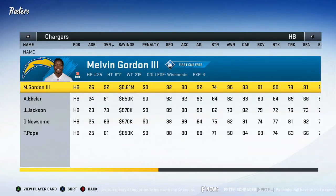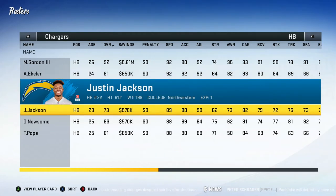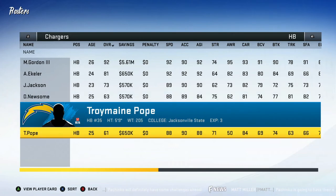At running back, of course you got Melvin Gordon — unfortunately even in a game he's going to be playing for us, but in real life he's holding out. Under him we have Austin Ekeler, 81 overall, 24 years old. I'm probably going to keep him but he may get traded. Justin Jackson is 23 and a 73 overall — he's going to get some snaps. I like to carry four running backs this year: those three plus Tre Newsome, 25 and 63 overall, probably our fourth back.